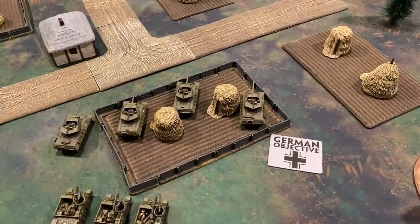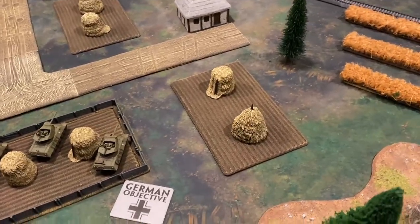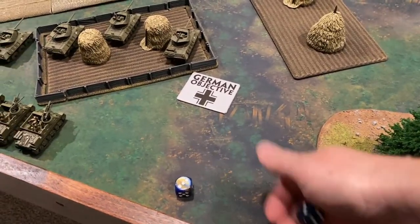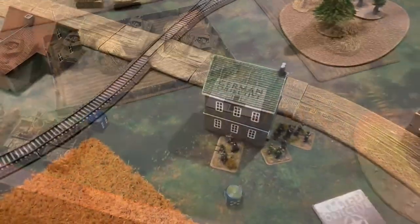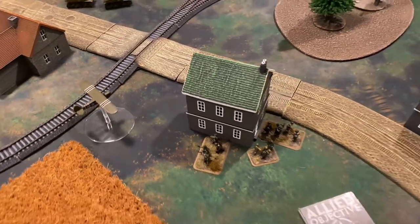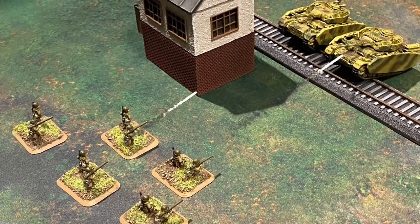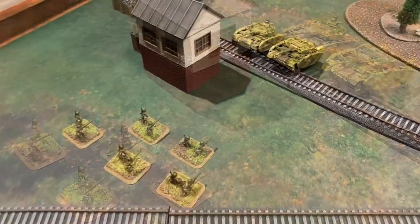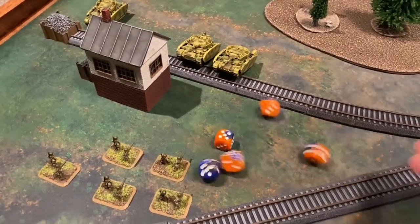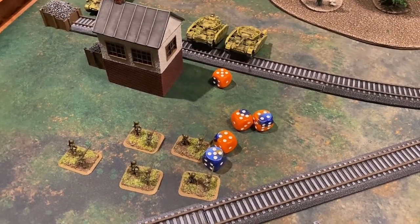The M10s remain stationary. Aircraft rolls are made: the Grasshopper comes in on a three, but the P-47s need a four and won't come in this turn. The Grasshopper attempts to spot for the artillery. The bazooka teams take shots at the Panzer IVs, hitting on fives. Five shots come out from the bazookas and three of them strike the target.